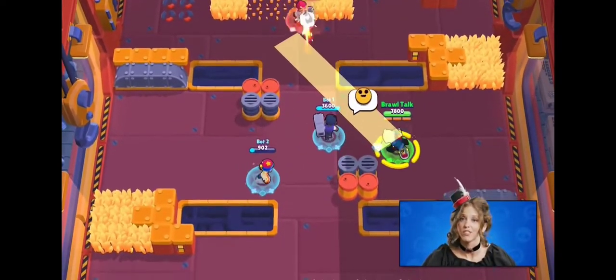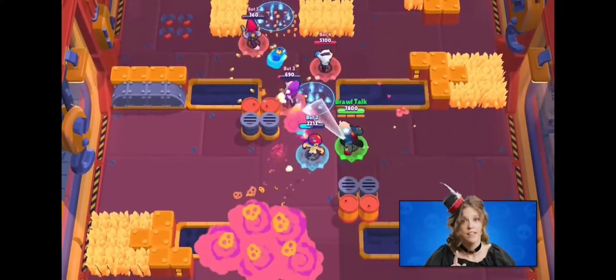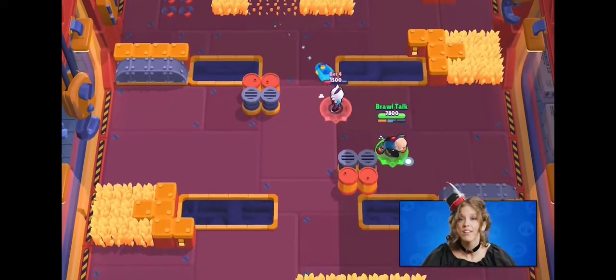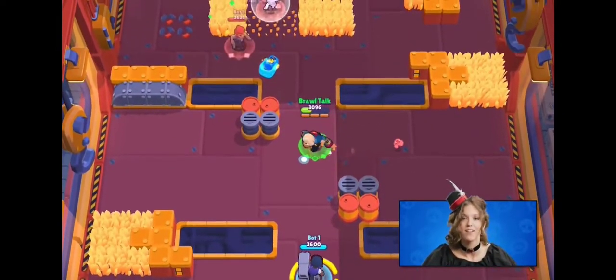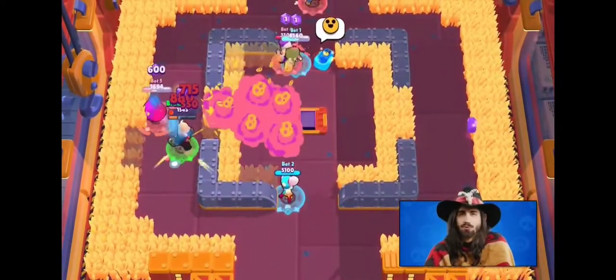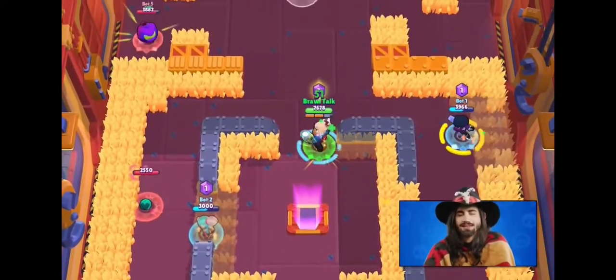Activating his Super with his Knuckle Busters on will throw them and damage everything in their way. He also gets a temporary speed buff. Activating the Super again will then call his Knuckle Busters back to his arms and damage everything on their way back. While Sam doesn't have his weapon, he'll have to charge his Super in the normal way by hitting his attacks, or he can collect his Knuckle Busters again.